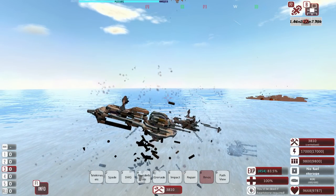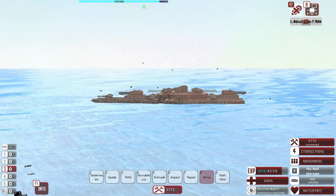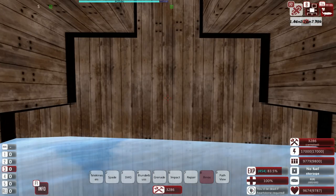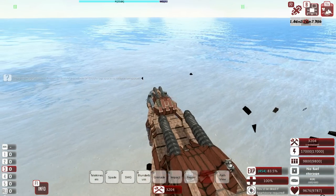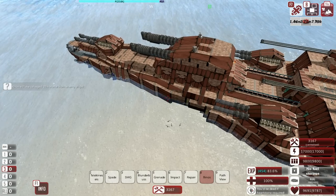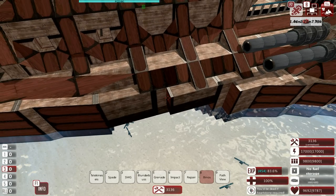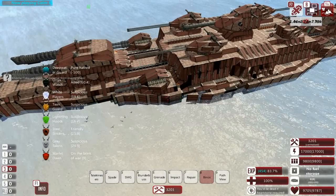Oh look, the torpedoes just hit us — they're actually quite nasty. Did that actually remove a gun? Also getting some weird frame spikes right now, no idea what's causing that. Maybe I should restart the game. Just wooden armor removed thankfully, and more wooden armor over here as well.